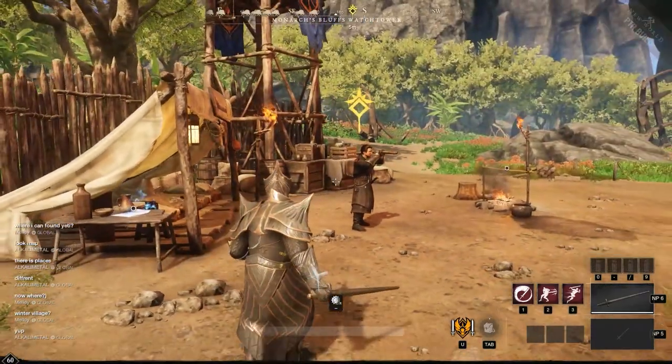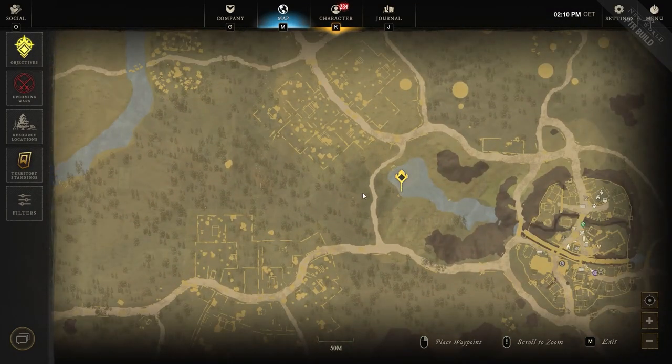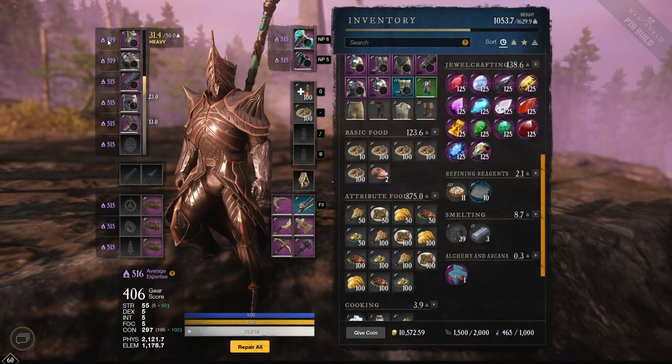Here's everything you need to know about the December update coming to New World. There is a new icon to illustrate when a quest is a main quest, and a new icon to illustrate when it's a quest relating to your professions. Your high watermark gear score is now called expertise, and this will now be shown on your inventory screen.